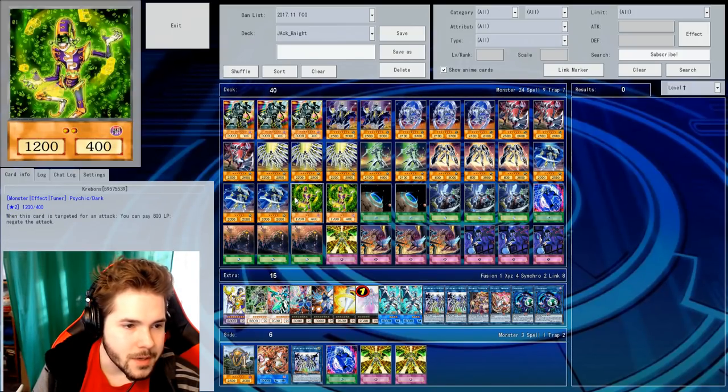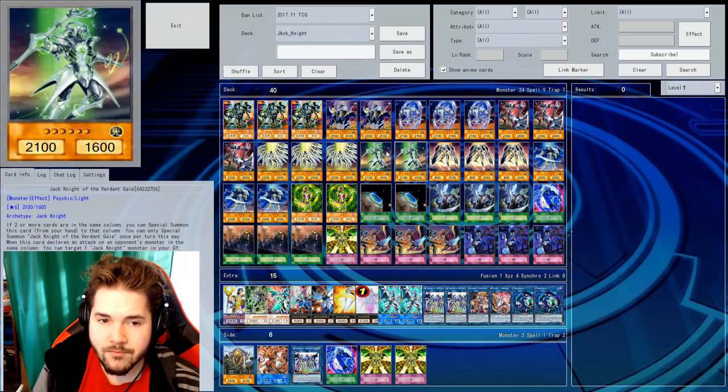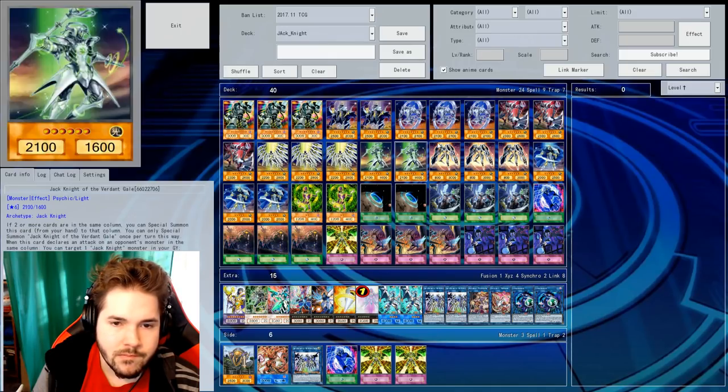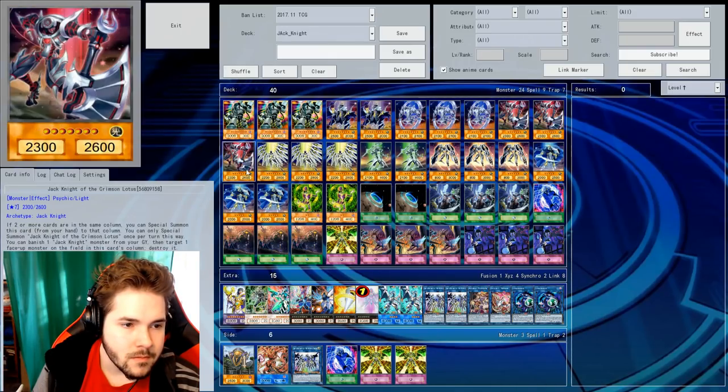So your opponent has a set card in a column, and you have a set card in the same column, you can summon this. If they have a set card and also a monster in a column, you can special summon it to that column. All the Jackknights have that effect.